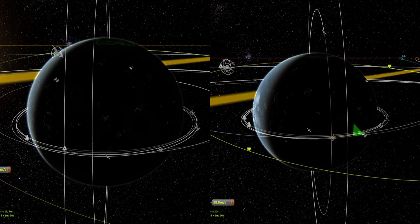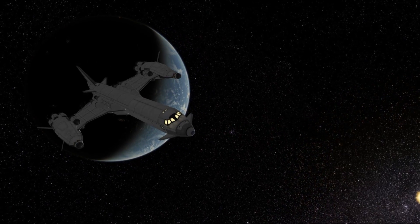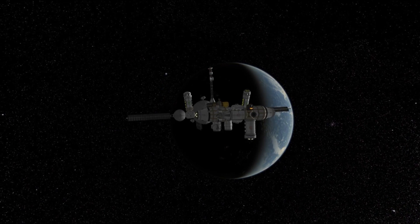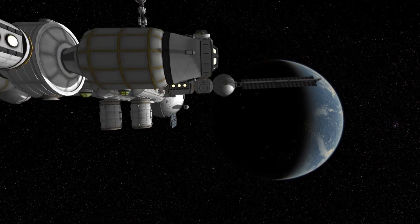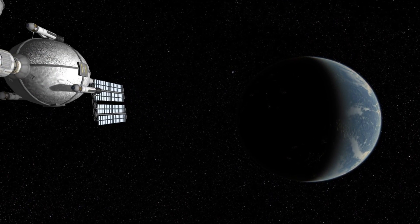As you probably know, getting to DUNA requires about 1100 meters per second delta-V for the injection burn and takes around 220 days to get there. Time of flight will vary depending on your exit trajectory, and indeed I end up with slightly different times of flight for the station and Artemis, but I actually wanted Artemis to arrive later. Both our vessels are leaving Kerbin now and since 200 days is quite long, a couple of interesting things happened in the meantime.